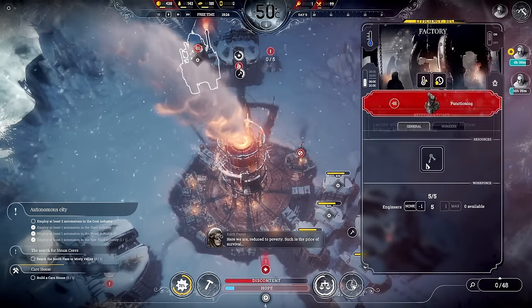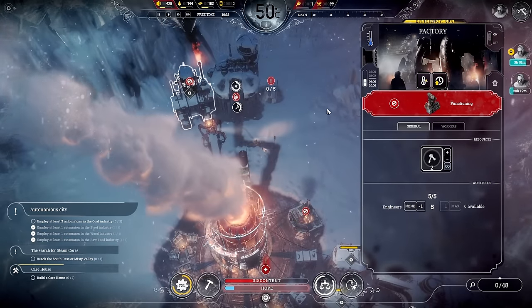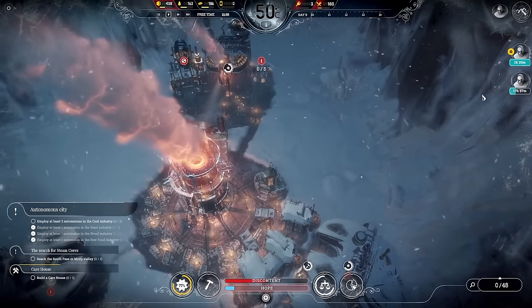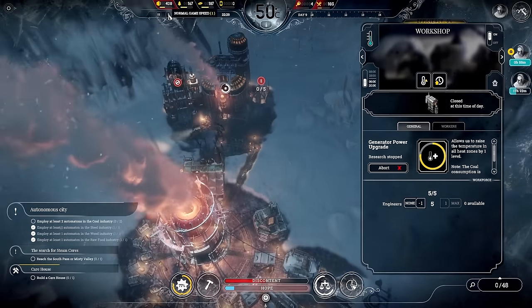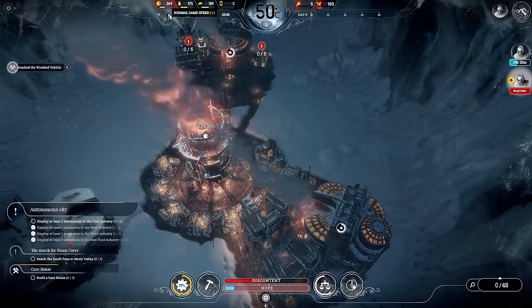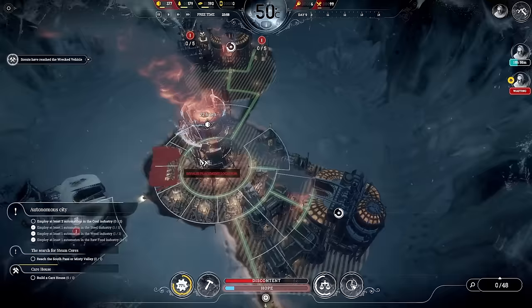How many automatons do we have — three? I thought we were building one. We want two here. We don't have any steam cores — that's why the factory isn't producing. Let's get these people out of here and into the workshop to put them to use somewhere.